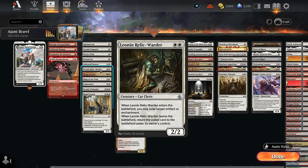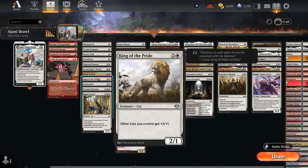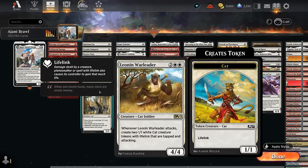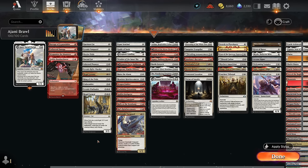Leonin Relic-Warder answers artifacts and enchantments, and if the opponent removes it to get their stuff back, we might get to transform Ajani in the meantime. The Leosaur can mutate to give our creatures +2/+1. King of the Pride gives other cats +2/+1. Cub Warden can mutate to make a pair of lifelinking cat tokens. The War Leader makes a pair of lifelinking cats when attacking. Regal Caracal gives cats +1/+1 and lifelink while making two cats when it enters.